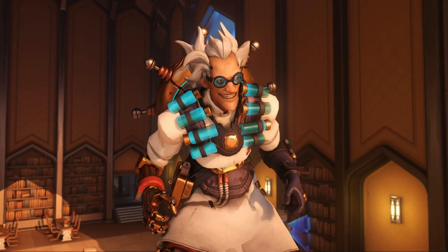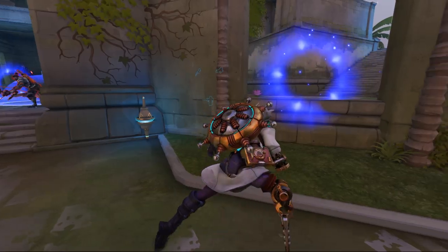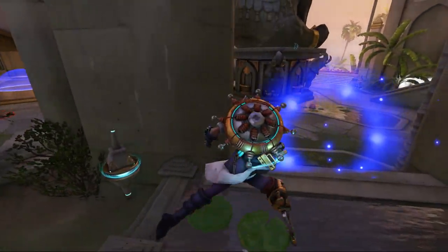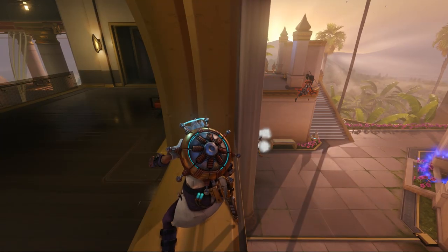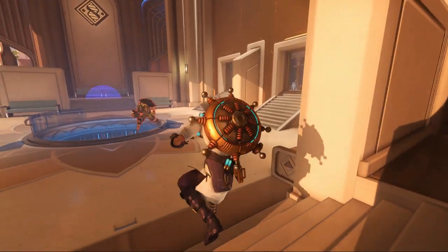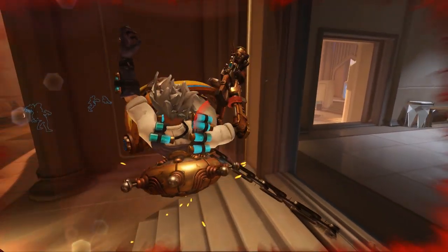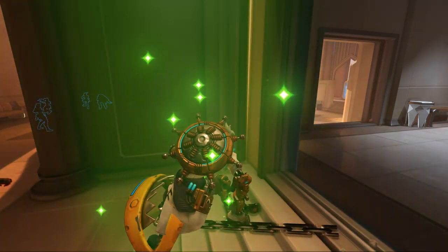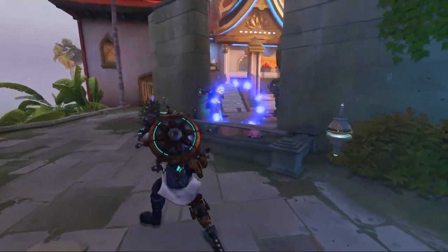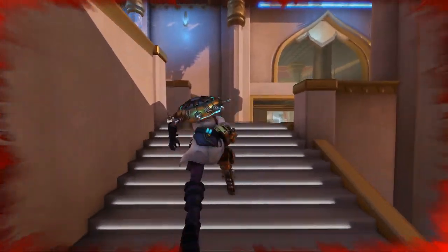Next is Junkrat. His perks are Diversion and Slippery Meat. Diversion works by forcing the killer to perform a 180 degree turn when they're hit by Junkrat's concussion mines. This makes them great at disorienting the killer for himself or his allies. Slippery Meat has two components: it grants Junkrat the ability to escape bear traps by himself, and it gives him an extra burst of speed when being injured by the killer, which helps him stay slippery during a chase.